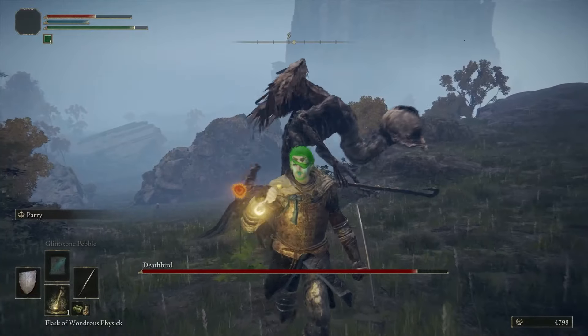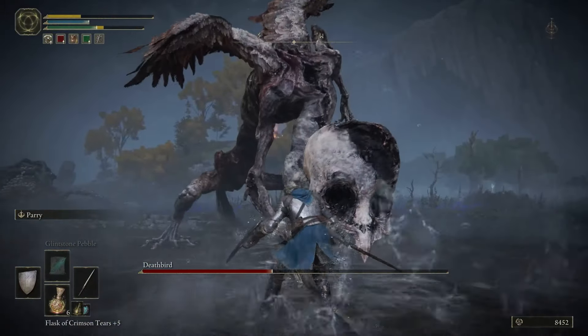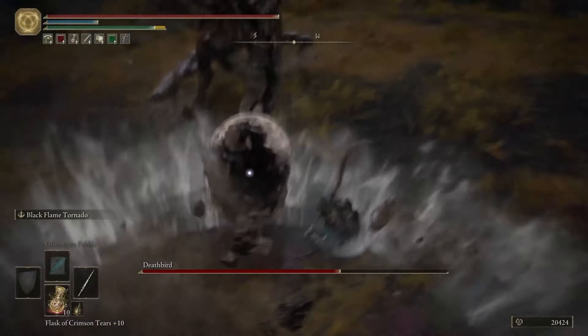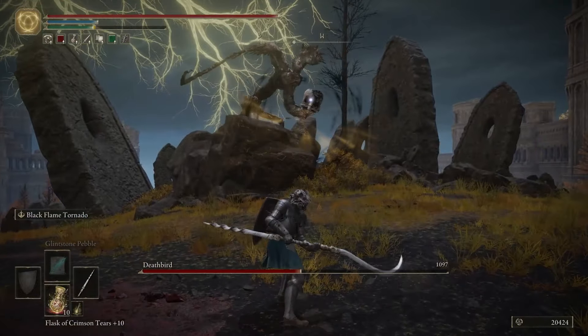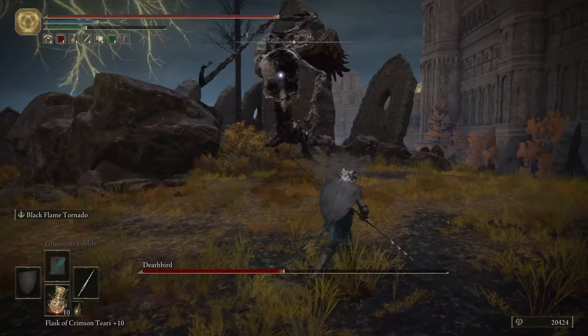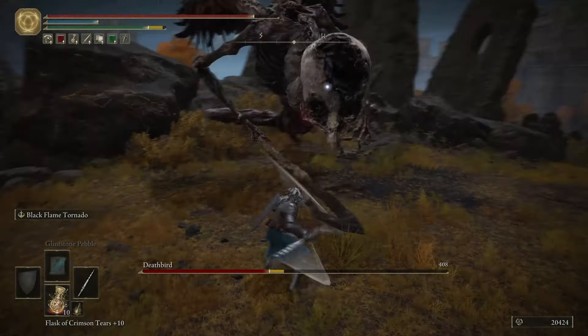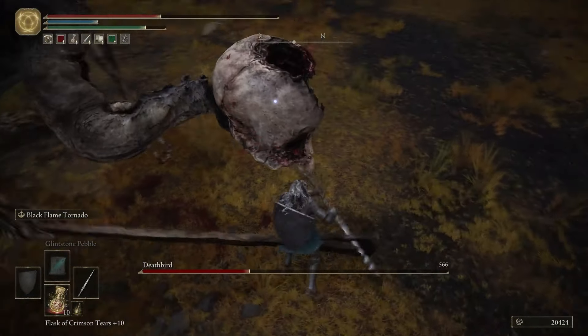I fought two Deathbirds in Limgrave, one in Liurnia that challenged me to a surprising degree, but this Capital Outskirts Deathbird appears right on the cusp of my character outgrowing their fight. Just look at the damage I was doing — the boss has over 8,000 HP and I still folded him up like a piece of cardboard. I like the Deathbirds, but at this point I wanted something more exciting, and all the other bosses here in Laindell just scratch more of an itch.